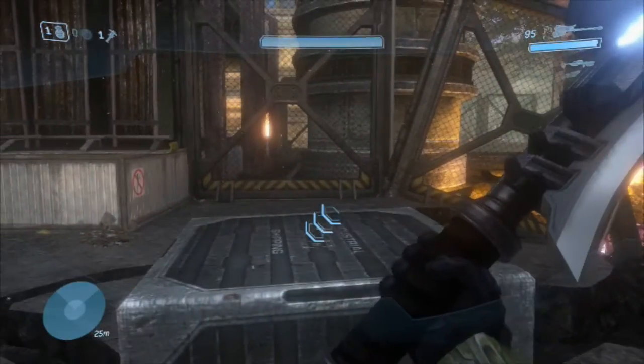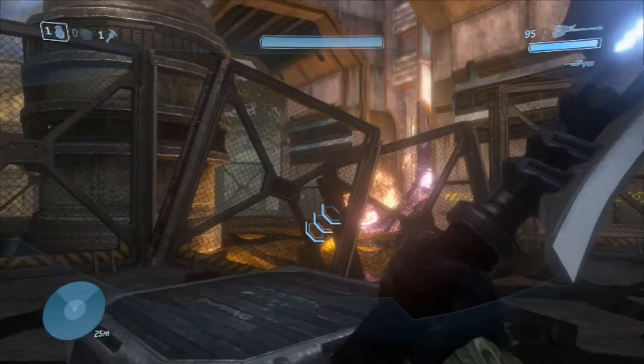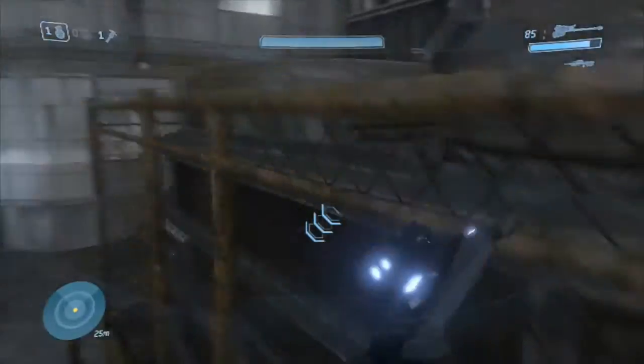For this next one, notice what happens when I aim my left hip into the box. I'm aiming over the right side of the box with my left hip touching it. Beautiful — perfect launch.